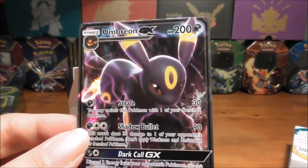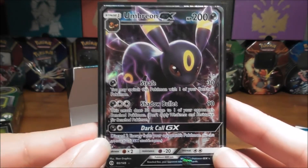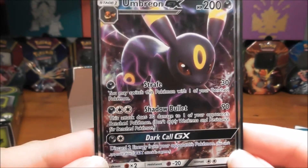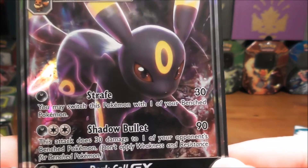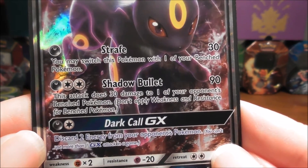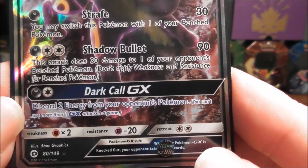We're going to sleeve this one up. I'm surprised out of all the GXs we pulled the one that I really wanted. Here's just a look at the number — 80 of 149, so it isn't the full art but it's the regular GX, which has 200 HP. Strafe for 30 Darkness Energy — you may switch this Pokémon with one of your bench Pokémon. Shadow Bullet for Dark and two Colorless does 90 damage and 30 to one of your opponent's bench Pokémon. And Dark Call GX for Dark and Colorless — discard two energy from your opponent's Pokémon. Quite a cool card, and the retreat is only two.